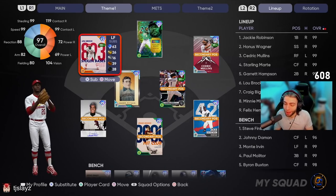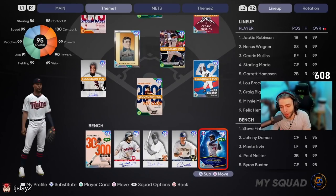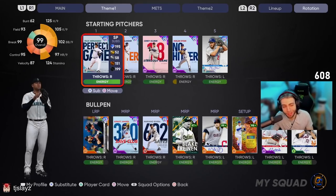What's the lineup? The stipulations this week are that your overall Show Zone is working with Dark Creative, and they do this calculated rating system basically determining like your speed plus bunt rating — it has to be over a certain threshold to use that player. That's why this team looks the way it does. My build: Jackie Robinson at first, Honus Wagner at second, batting second at shortstop, Setty in right field batting third, Starling Marty in the cleanup spot playing center field, Garrett Hampson at second base, Lou Brock in left, Craig Biggio behind the dish, Mini Minoso at third base. Off the bench: Steve Finley, Johnny Damon, Monte Ervin, Paul Molitor, and Byron Buxton. Pitching this game is Felix Hernandez — there are no pitching requirements this week.